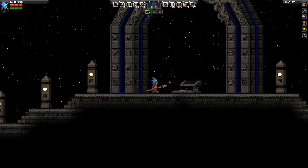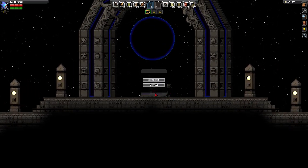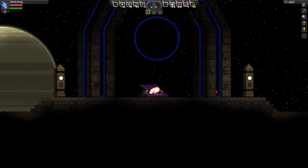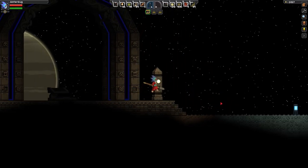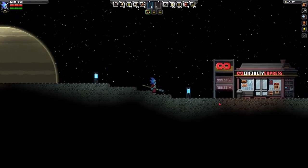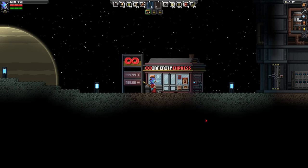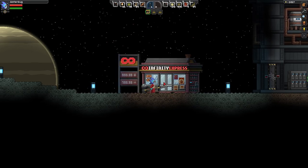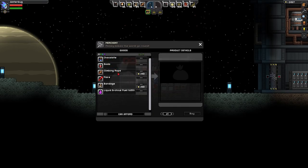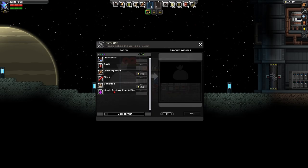Does that mean they're going to add another race to the game? Maybe I'm forgetting one. Outpost - teleport. I've been here previously, I did a live stream to try to see if I wanted to do videos on this, and this is about as far as I got. We've got the Infinity Express here, and they're selling chocolate soda, climbing ropes, flares, bandages, and liquid Archeus fuel.